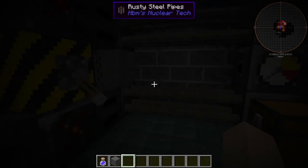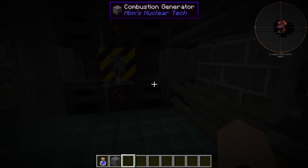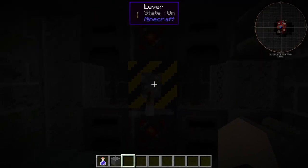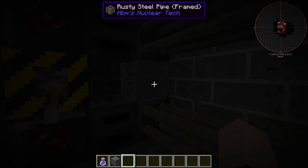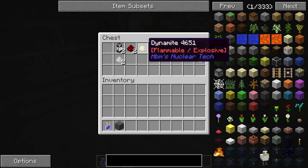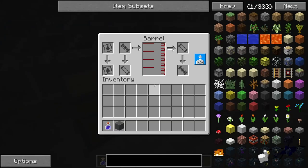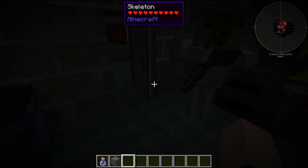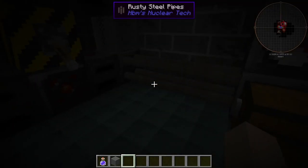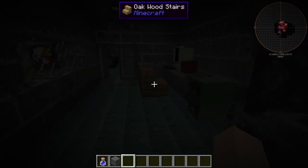Looks like we have a little side room here. This looks like a testing room or something. Probably should not be flicking random levers. Redstone... I mean, there's just explosives. This might be a magazine or something. I'm just speculating. This is crazy, I've never seen something like this.